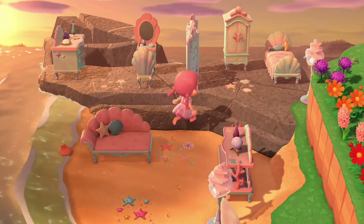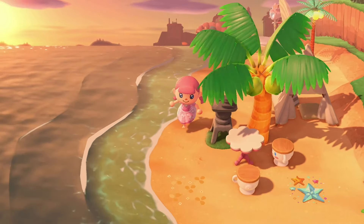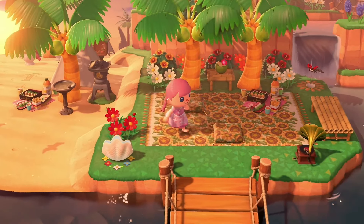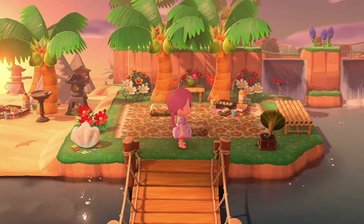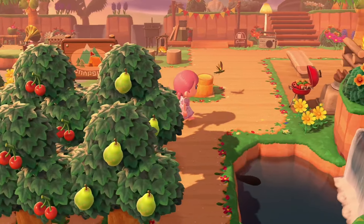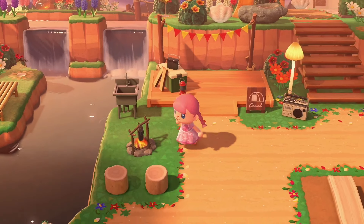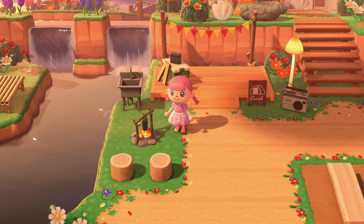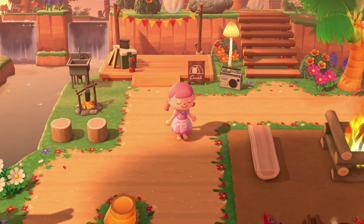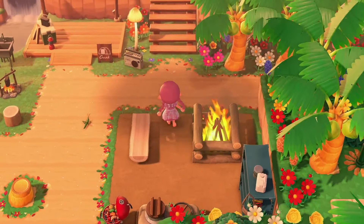Oh look, the mermaid items! Why is it so empty — that's all I'm going to say. This little area is cute though, I'm not going to lie. Off we go — campsite. This green grass, I like the green grass don't get me wrong, but it's just so empty and bare. Just a cute little campsite.